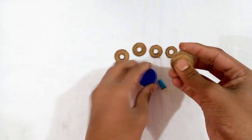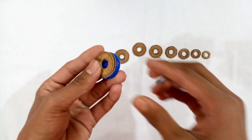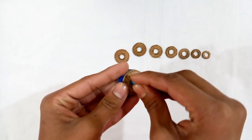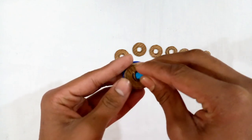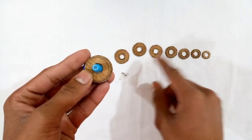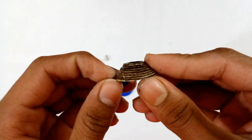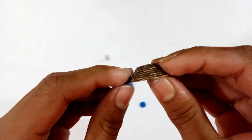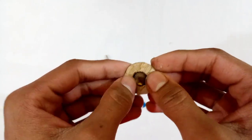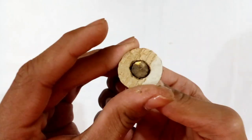First, stick these two cardboard pieces on the bottle cap with glue — first the bigger one, then the smaller one. Then place the sketch pen part like this way, and make sure that after sticking it is rotating properly. Then stick all the circular cardboard pieces from smaller to larger step by step. After placing all the circular cardboard pieces, insert the part through the hole properly and make sure that it is rotating properly — you can see it is spinning freely.